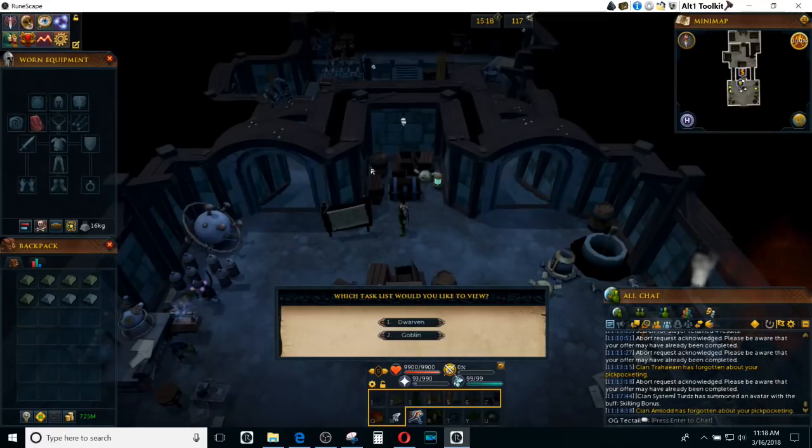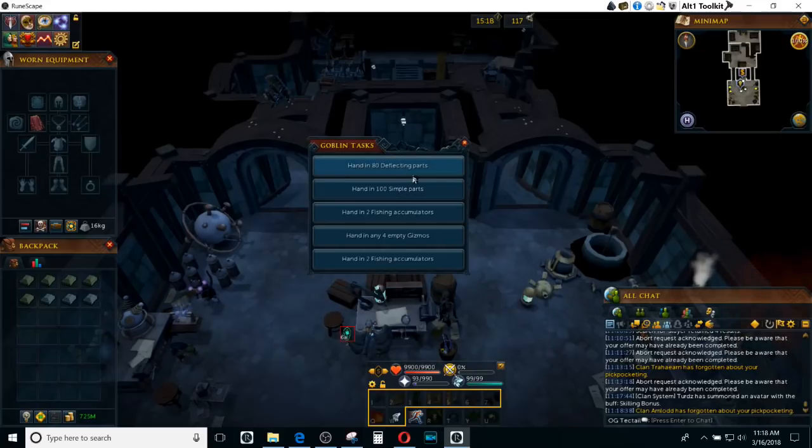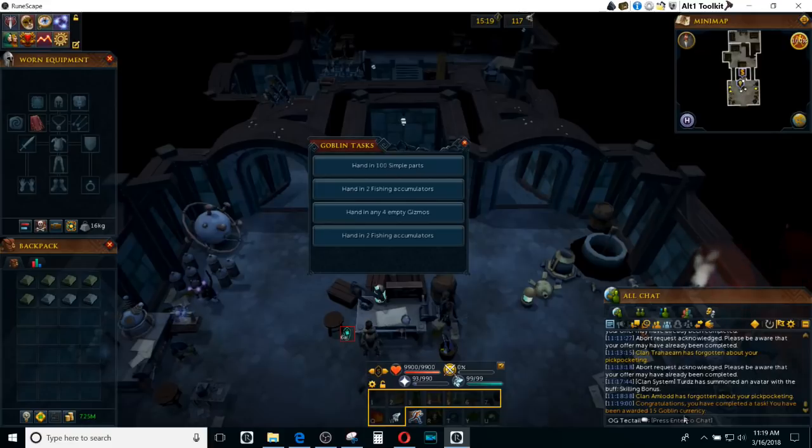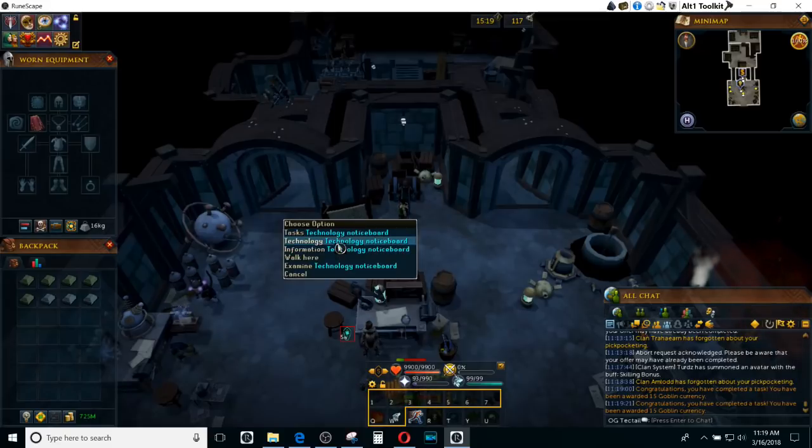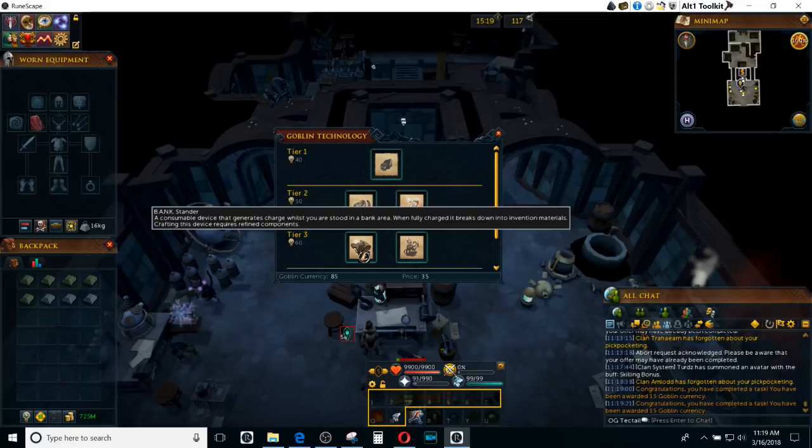You do get goblin currency by doing tasks. All you do is click on tasks and go to goblins, and it will have a decent amount of tasks. When you first start off, you only have one, and then it unlocks another one every 12 hours. For example, hand in 80 deflecting components. I don't really have a whole big use of deflecting components, so let's go ahead and hand those in. You will get either 10 or 15 currency. I currently have goblin as my preferred type of tech tree, so I get 15, but if you chose dwarven over goblin, you will only get 10. So it could be up to 7 different tasks that you have to do. These are not that hard to actually accomplish. That's all you have to do to complete the tasks and then go ahead and unlock Bankstanders.